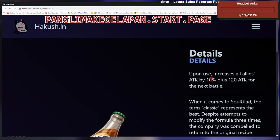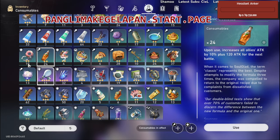But if you use Soulglade, it's double — attack by 10% plus 120 flat attack. The flat attack is a little bit less, but the attack percentage is doubled, so this is quite good.